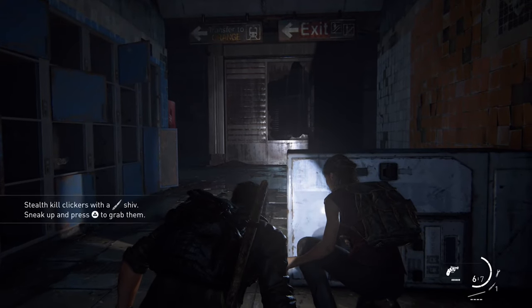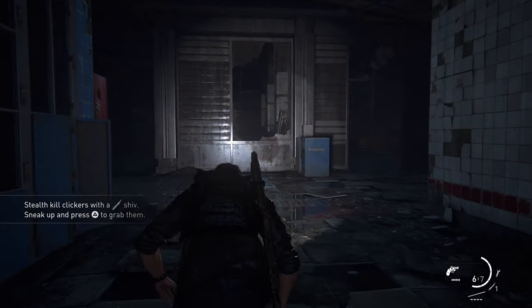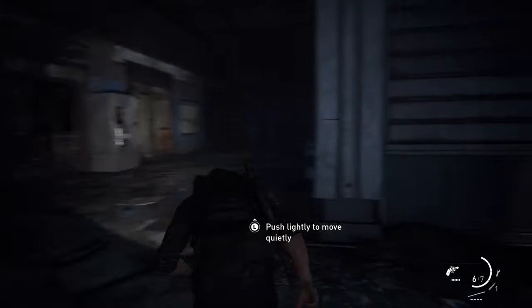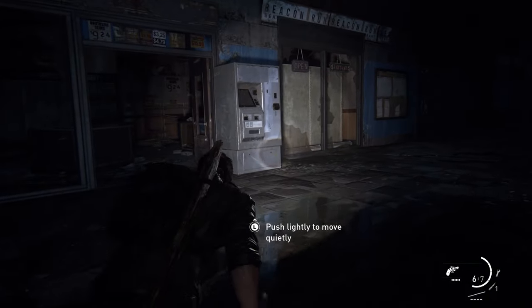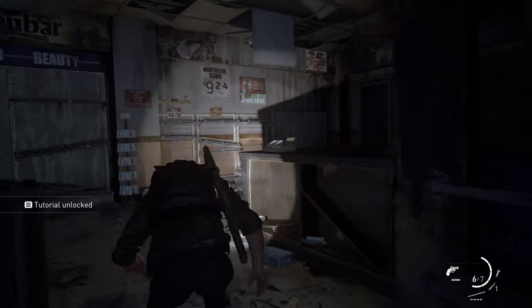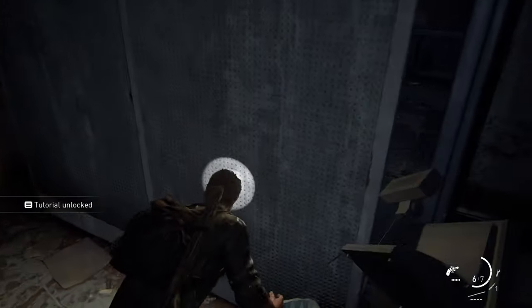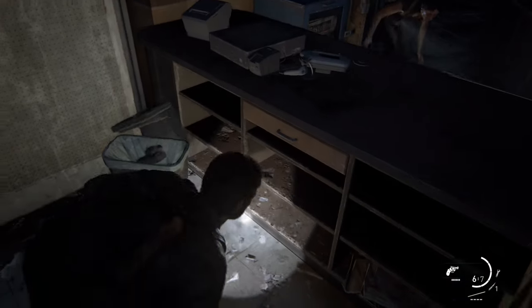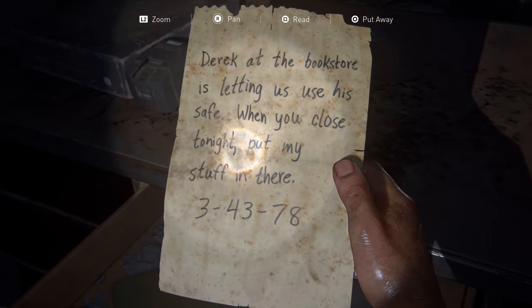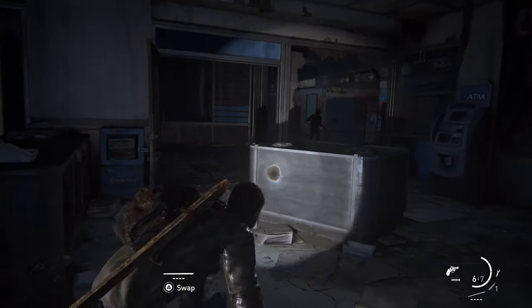The first safe you'll come across is the one during Chapter 3 in the downtown portion of the Outskirts level. You'll travel through a subway that will eventually bring you to a dark section filled with walkers and clickers. The safe code is going to be on our left, and the actual safe location will be on our right of this room. We're going to sneak over past all of these infected and into the shops on our left, where you can find the safe combination behind the counter inside of the cash register.